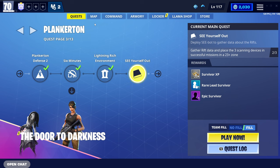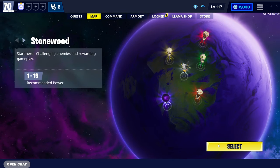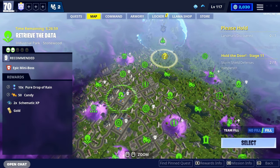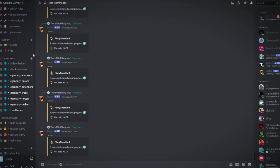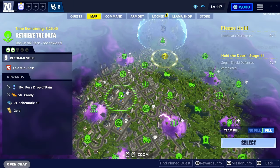These missions actually give you V-Bucks. If you come to any of these zones, sometimes they're not in certain zones — like today we actually don't have any, which is quite unlucky. But if you want an easy way to see if there are V-Buck missions, head to my Discord server. We have a channel called V-Buck missions which alerts you when these missions are available. Sometimes there can be up to three missions per day, giving you around 35 to 40 V-Bucks each, which in total is around 120.